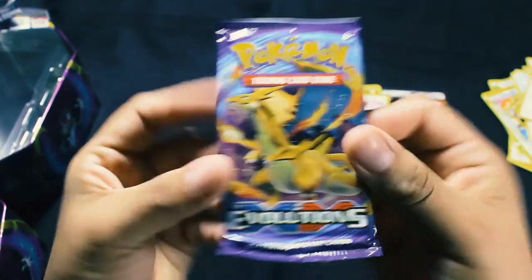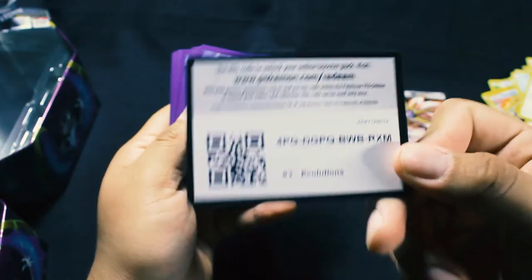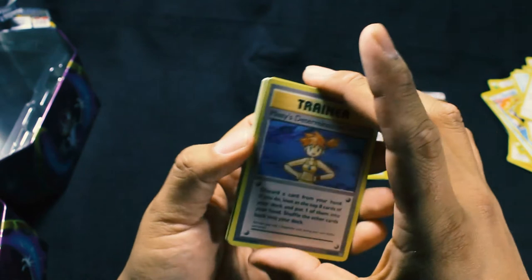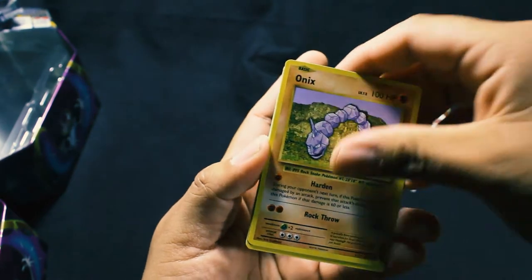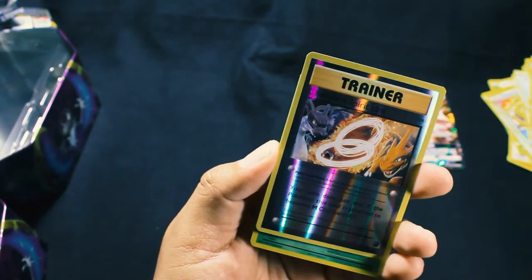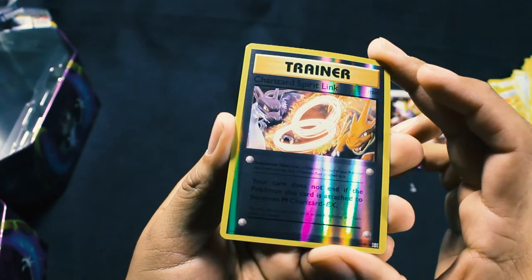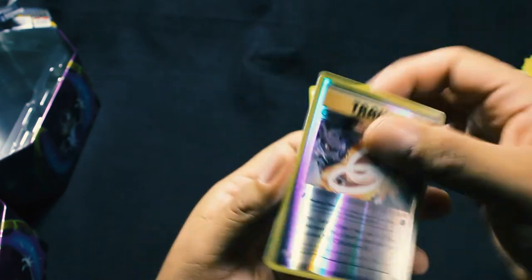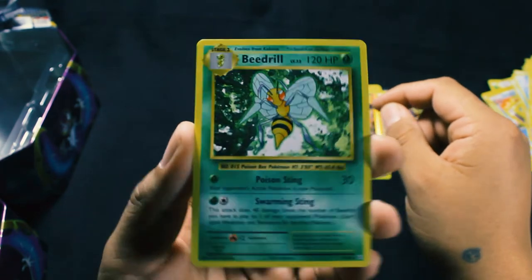So we're going to start with an Evolutions pack. Oh man, this does bring back a lot of memories. So we have a Misty's Determination — I don't know if you guys like the new Misty Determinations, you know how she's like dancing in her way. We got two little energies, Voltorb, Tangleod, Poliwag, a Reverse Holo Charizard Spirit Link — that's pretty cool, your turn does not end if the Pokemon card is attached and becomes Mega Charizard EX — and a Non-Holo Beedrill. Cool.